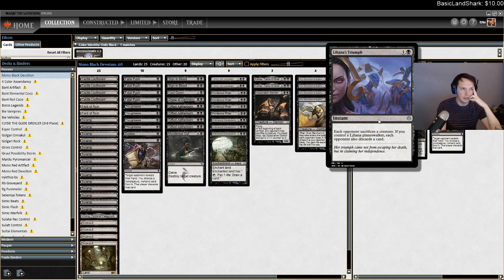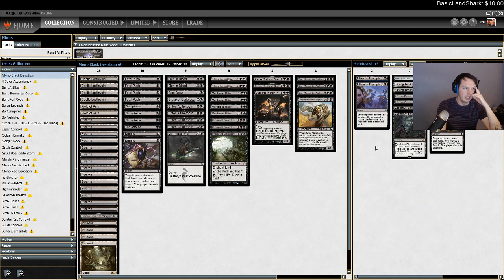I have these Liliana's Triumphs — they're basically just more removal for matchups where I want removal, but they're good against Boggles if we run into that. I can't really deal with Hexproof stuff, so that's kind of a problem.